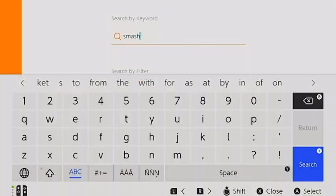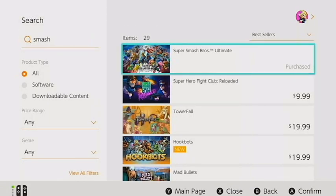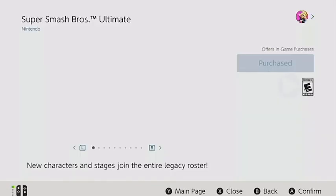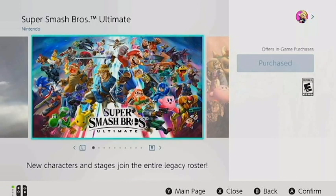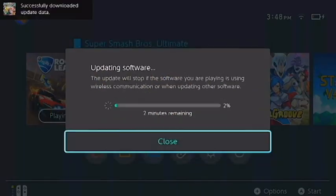Players will first need to use their Switch and open the Nintendo eShop. Once this has been completed, players should use the search bar to search for Super Smash Bros. Ultimate. Once the game is found, it can be downloaded there by selecting the download option. Once the process is complete, Smash Ultimate will be downloaded.